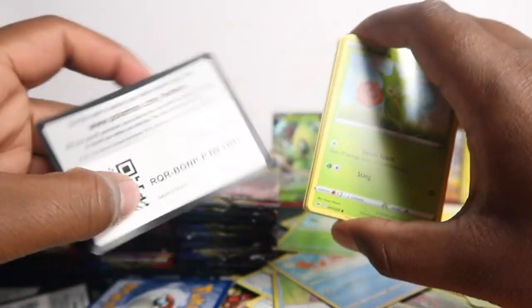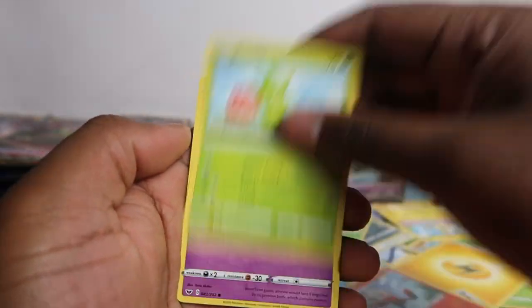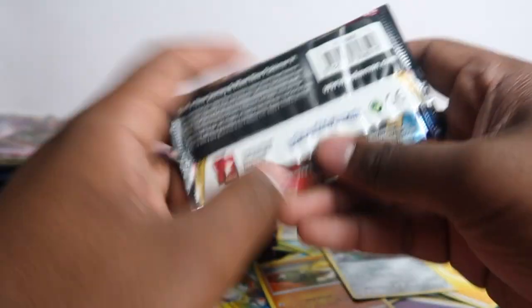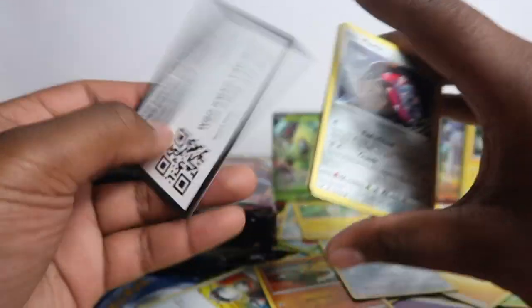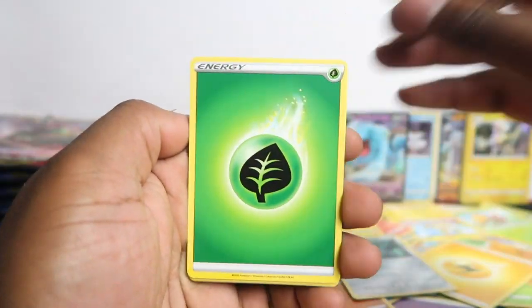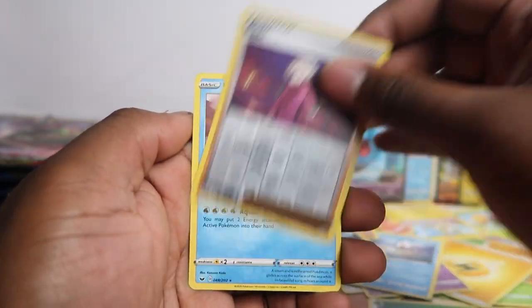So yeah, Trevenant, Raboot, Roselia. Yamper reverse — I'll give that to the side for my eBay. That's what people want. Just working out what people want — anything that is a hollow rare or a reverse I'll put to the side. Like Marnie hollow reverse — I think I've sold most of mine now. BD is a nice character from the game.